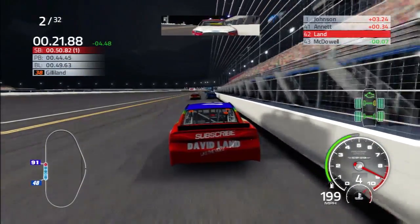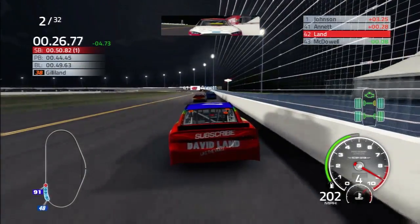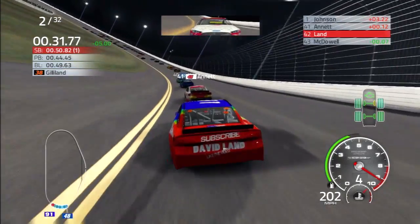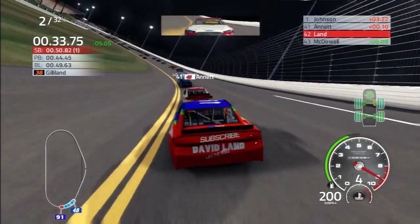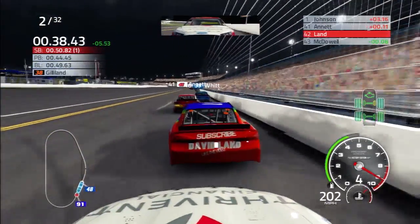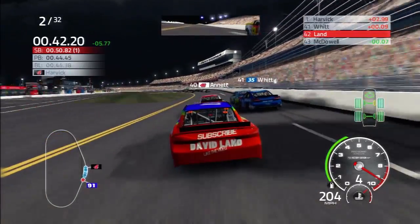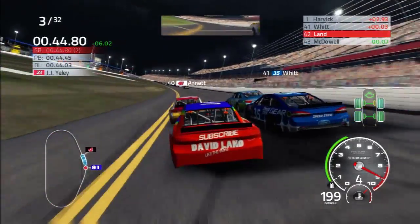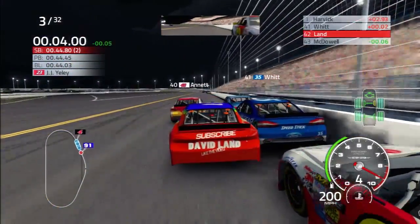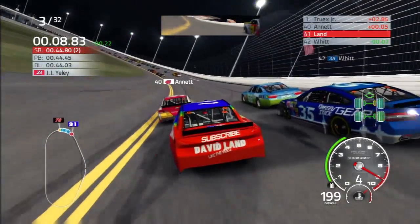We're going to have to start working up through the field tandem style. Tandaming is a thing that happens in this game, which you can do. But at 203 miles an hour, we are catching Michael Annette quite fast. I actually had to lift off there because there was pretty much nowhere to go. Now Annette's working down to the inside of Michael Waltrip and Cole Whip — we're just going to give him a little bit of a shot there. We're still over 200 miles an hour and haven't dropped below that yet.